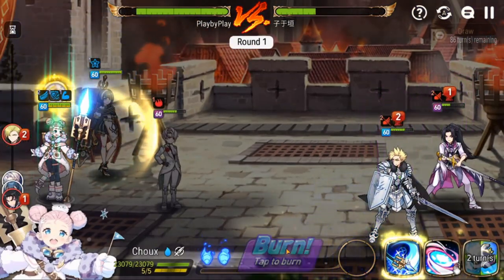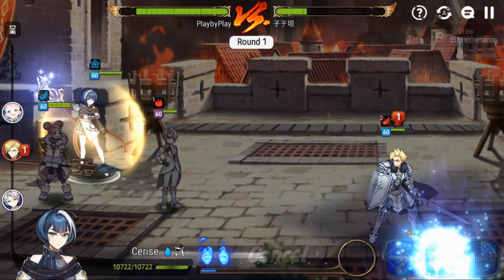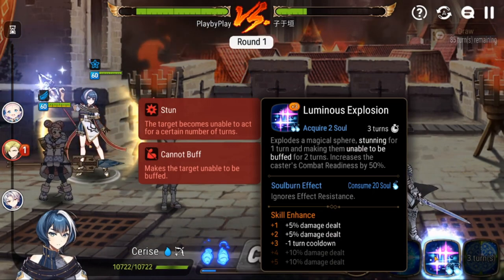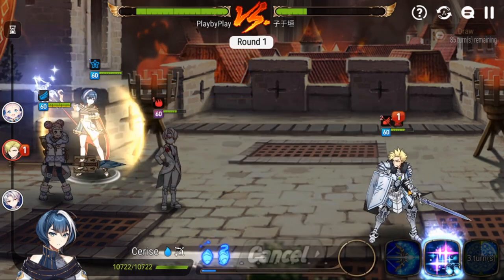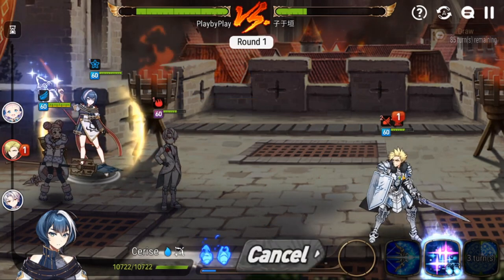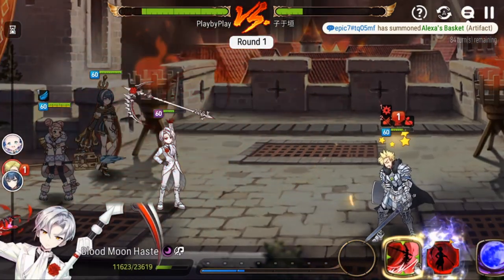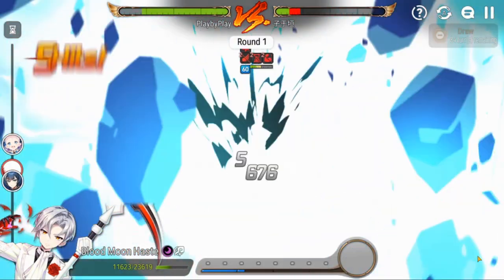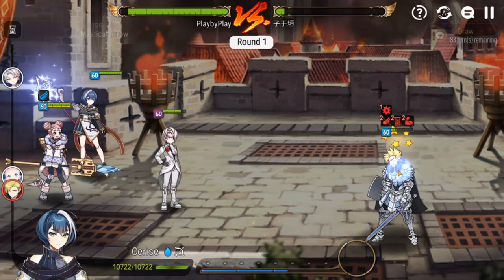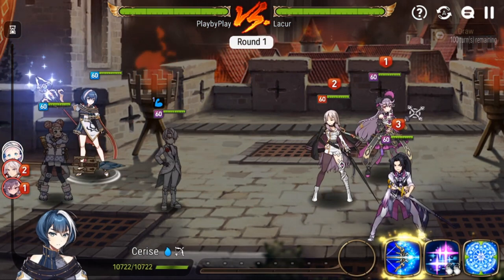We should be able to stun lock the Crow, so we go S1 into RB. Soul burn is also kind of broken — it ignores effect resistance, so if you're worried about stunning a high effect resistance target, you can just soul burn and guarantee that stun. We got the stun, go with S3, lap the Crow one more time, and bring in a dual attack. Finally we bring in Chu, get the kill with Chu, and there we go.